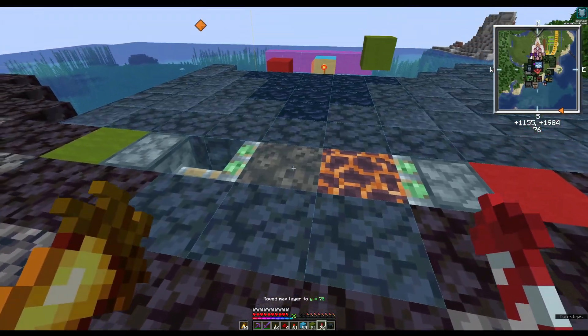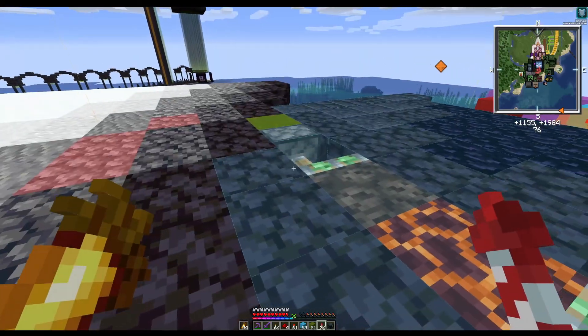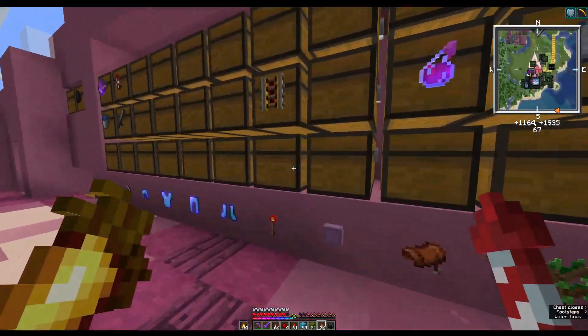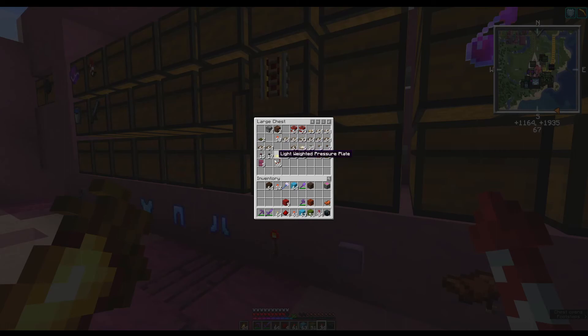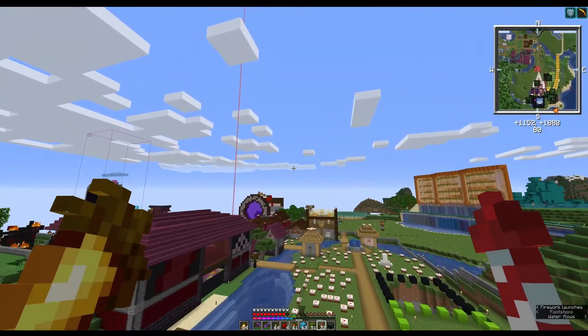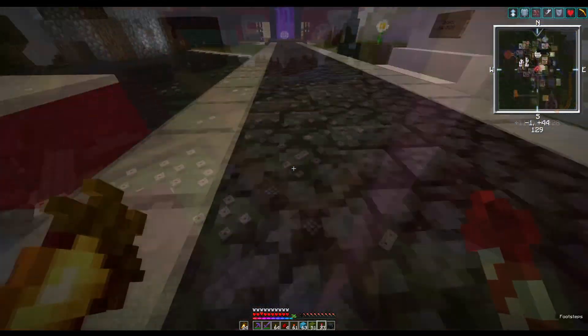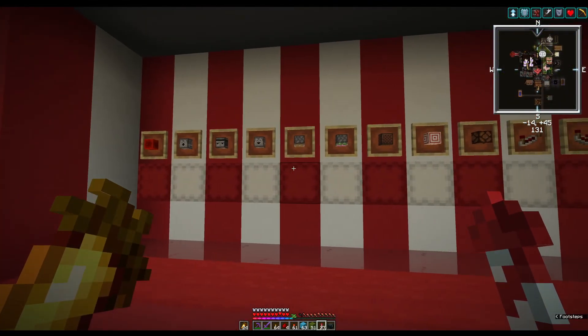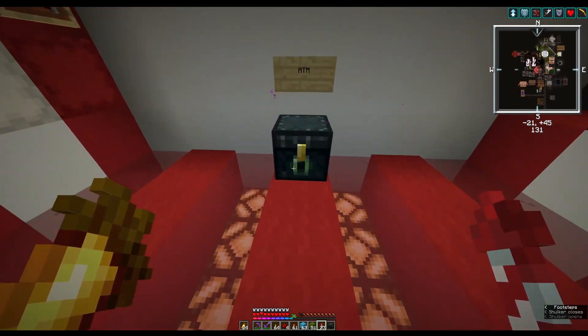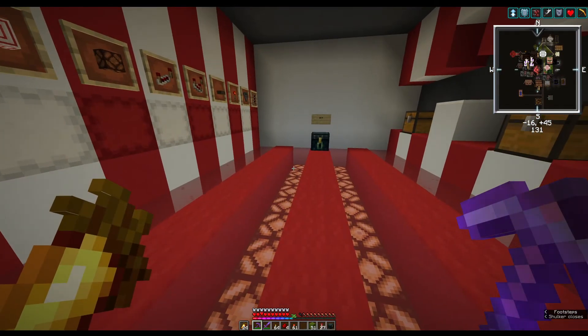Now we'll need the all-important blocks and of course the sticky pistons, which I've totally forgotten to get — so let's go and get them. I've only got one sticky piston. I was going to make some but I'm going to have a quick look over at Fatty's shop to see if he's got any in stock. Three diamonds for 16 — yes, he does have some in stock. Let's go to the ATM. Okay, so 49 sticky pistons.